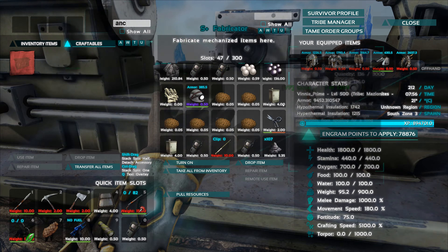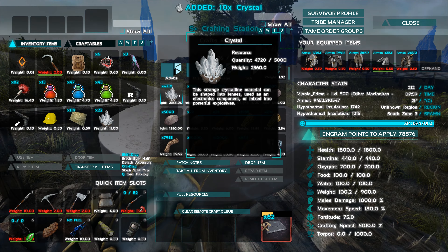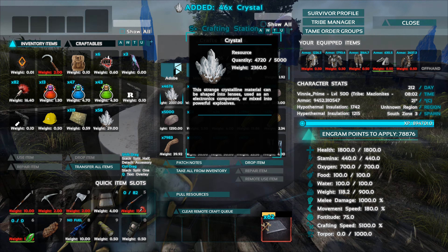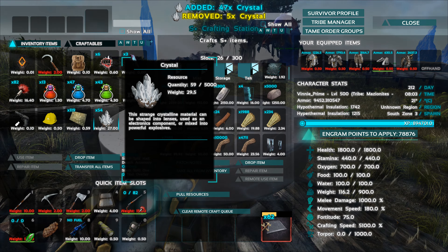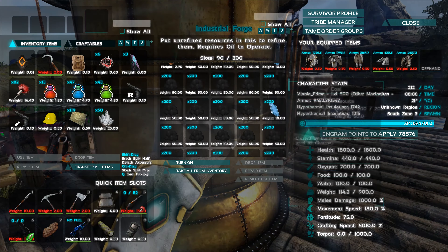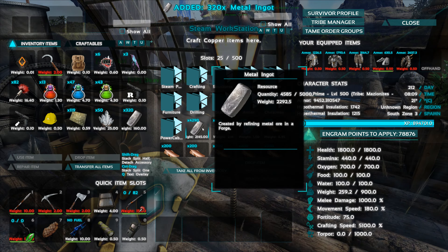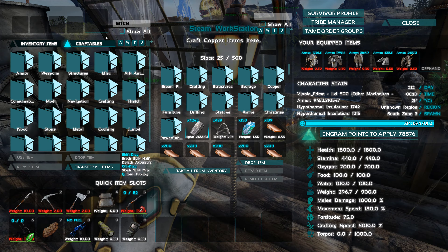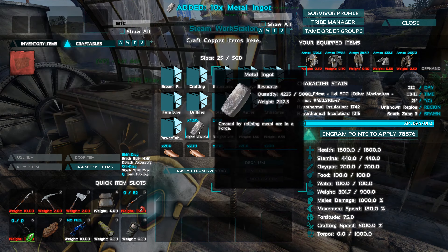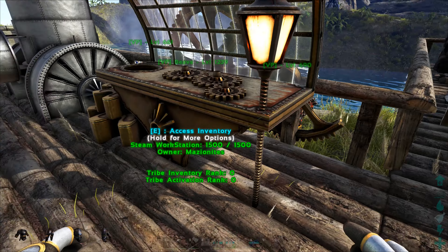We need 50 crystal and 400 metal - we can do that. We ran over a bit. Do we have any metal left? Yes, about 500 - close enough. So we made an ancient bench and we're going to need to pull some resources to make the gates anyway.